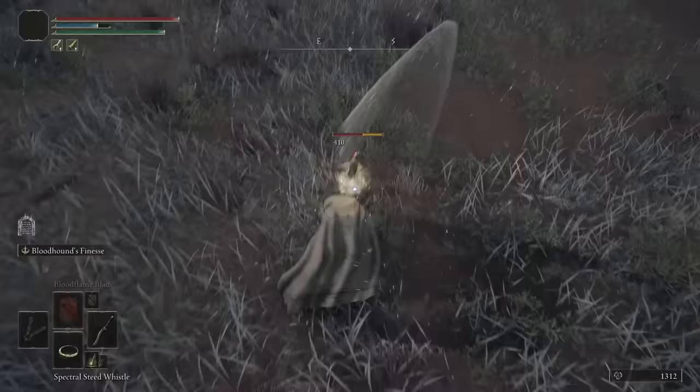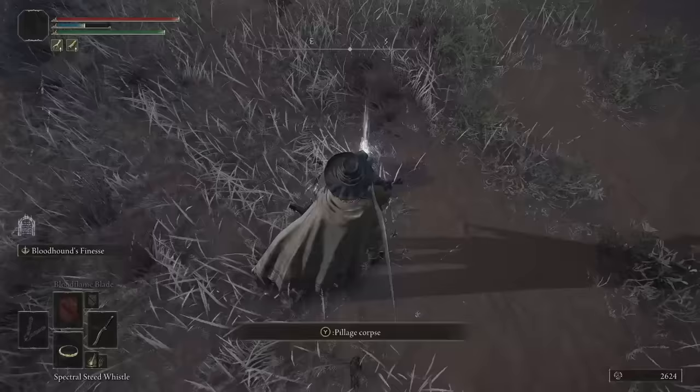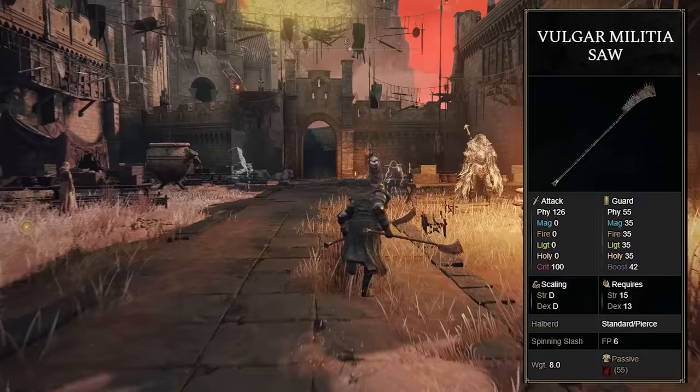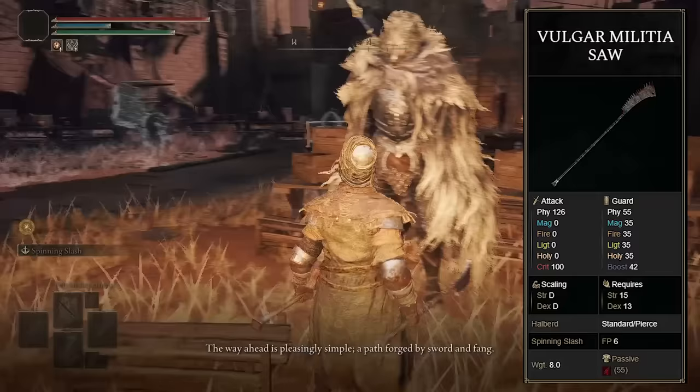By now I was itching for some farming, so I started killing the little guys by the Bestial Sanctum. Yes, I am a bully, but I need that armor. After about an hour, I can safely say the fashion is immaculate. The weapon they dropped is called the Vulgar Militia Saw, and I was going to buff one with poison and put bleed grease on the other, but apparently this weapon doesn't like incantation buffs.